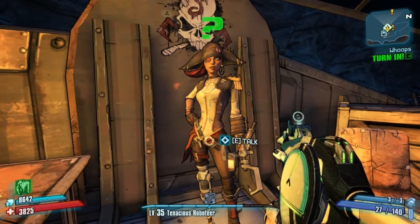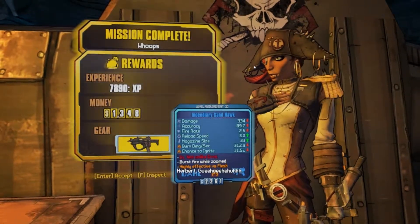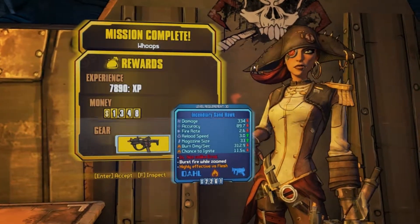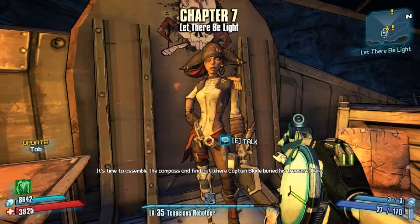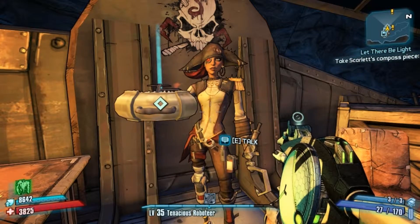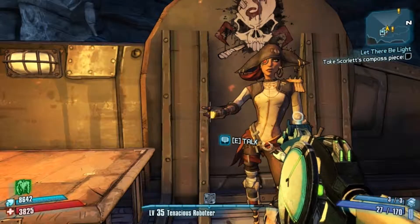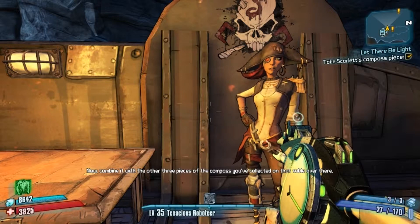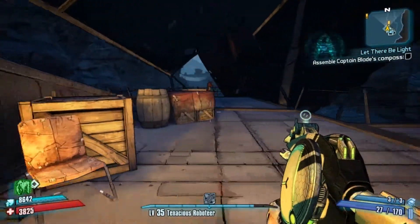Let's turn this in. It's time to assemble the compass and find out where Captain Blade buried his treasure. Here, this is my piece of the compass — take it. Sweet, that was easy. Now combine it with the other three pieces of the compass you've collected on that table over there. I will do that in the next video though.